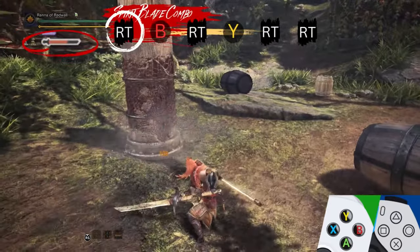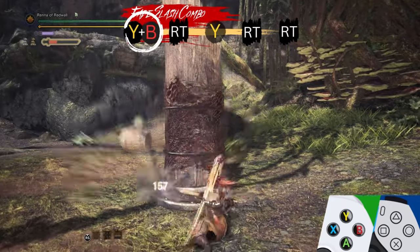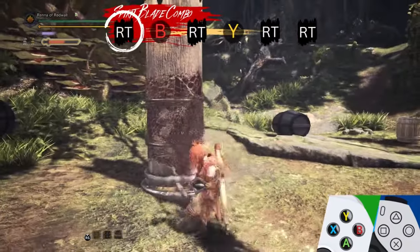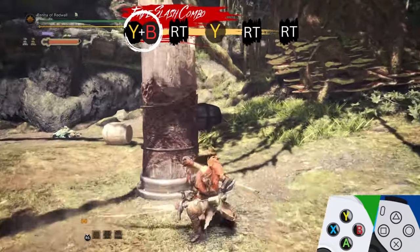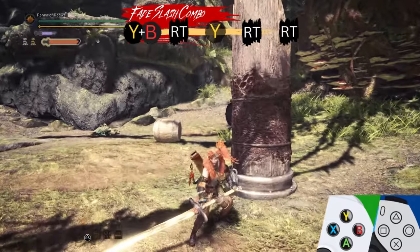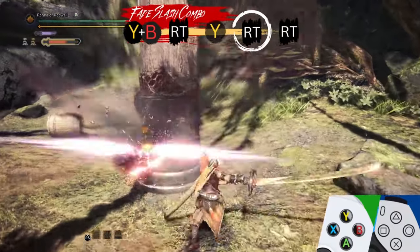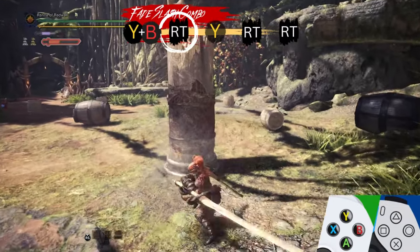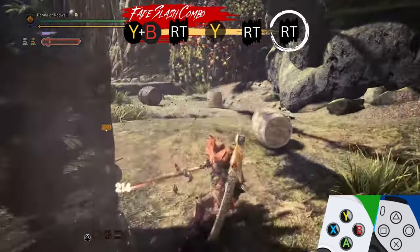These optional attacks build gauge and can help you finish the combo even if you started without enough gauge. At any point in either combo, you can input a Fade Slash with Y plus B to move left, right, or backward while swiping the blade in front of you. Fade Slash is an incredibly valuable tool for two reasons: it allows you to reposition while dealing damage, and it lets you skip Spirit Blade 1 in the Spirit Blade combo while simultaneously filling your gauge. Pressing the right trigger after Fade Slash will execute a Spirit Jumping Slash, a more mobile replacement for Spirit Blade 2 that combos right into your optional attack or Spirit Blade 3.